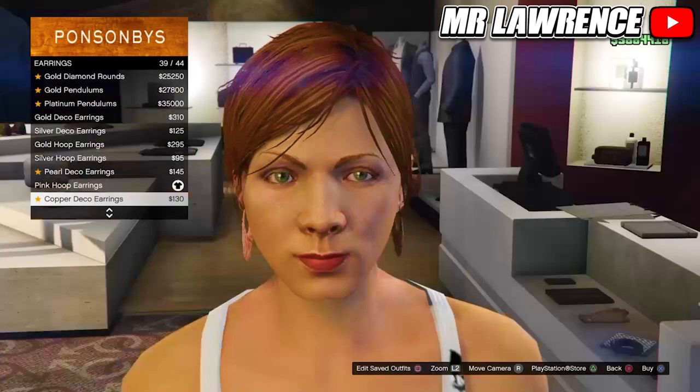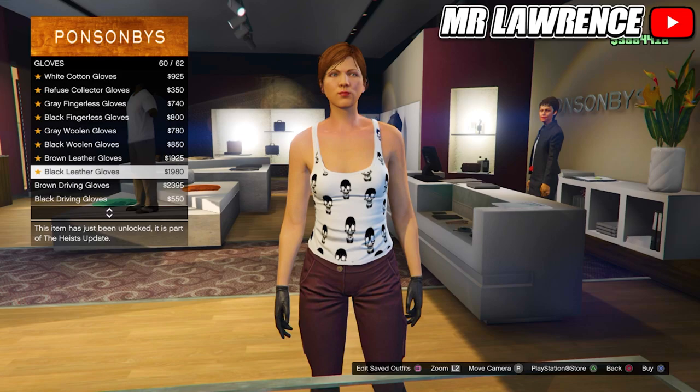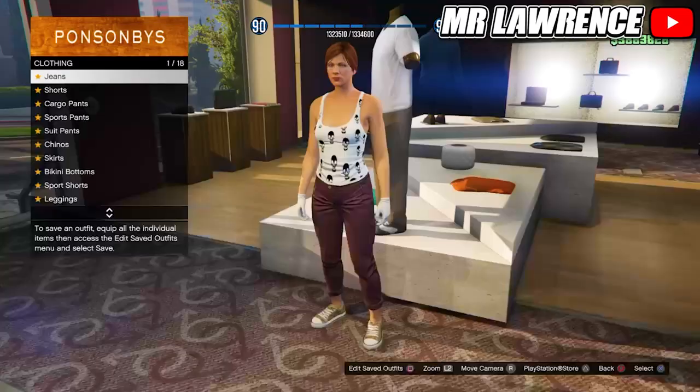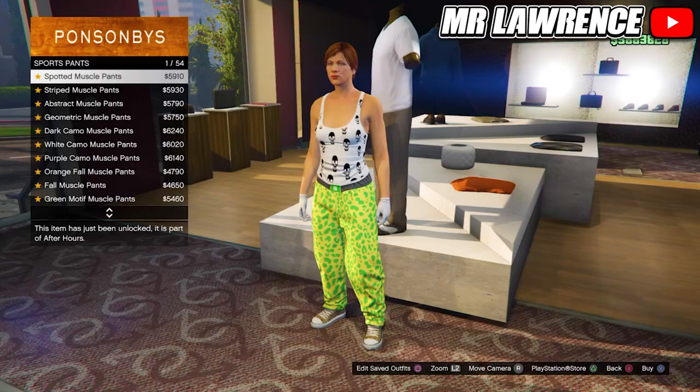When you are at the clothing store, first go to the accessories and remove any accessories your character is wearing. Now go to the gloves and purchase the white surgical gloves. Now head over to the pants, then to sport pants and purchase the spotted muscle pants, the first one.